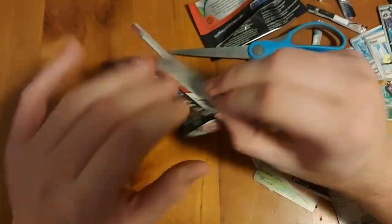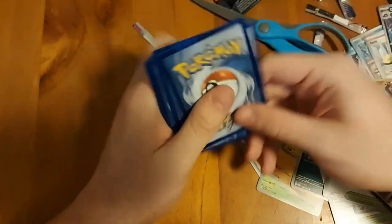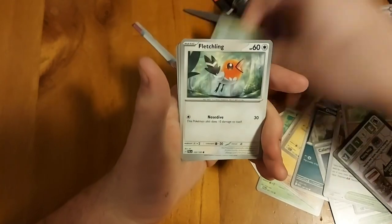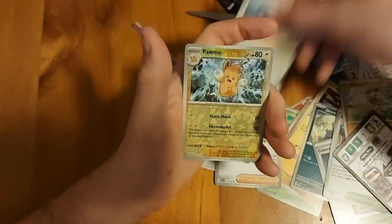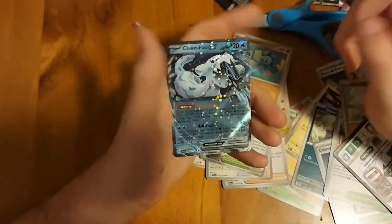Is there like a card trick to make the hit just come to the front? I have no idea. Next pack: electric energy, Snowburrow, Fletchling, Voltorb, Clavell - Snowy Mountain, Clover, Squire, Artisan, Formo reverse hollow, reverse hollow, Glimmora, and Chien-Pao EX! Nice, don't have that one either - really cool Pokemon too.